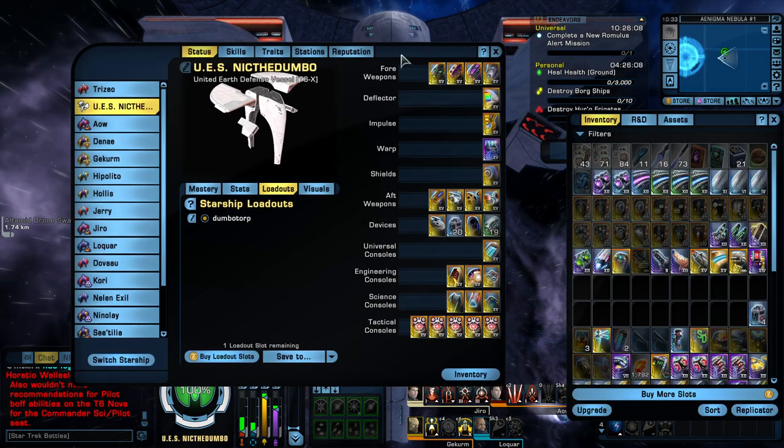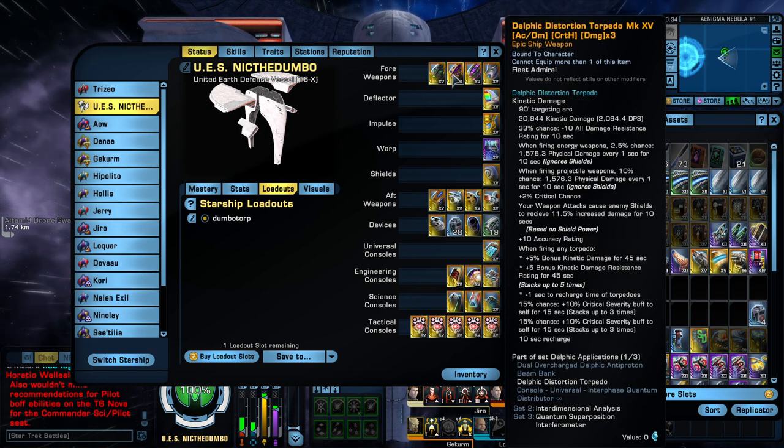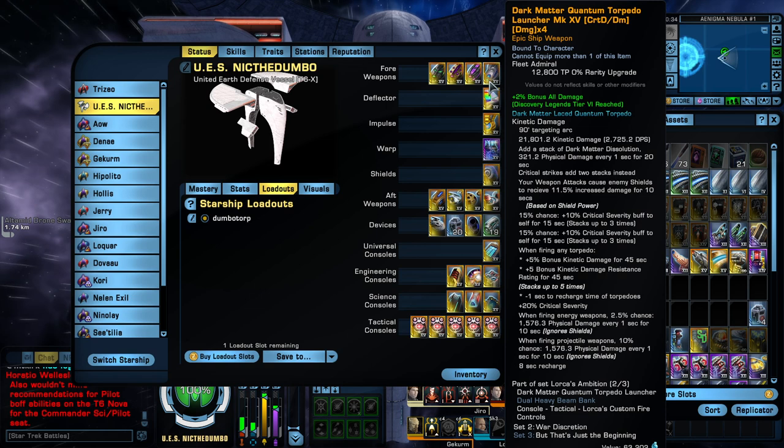So here's the build — nothing too different in the stations or the weapons, but we'll go over it here. For the four forward weapons, we have the Enhanced Biomethor Photon Torpedo Launcher from the Undine Rep, the Delphic Distortion Torpedo from the Lobai Store, the Neutronic Torpedo Launcher from the Delta Rep, and the Dark Matter Quantum Torpedo from the Discovery Rep.